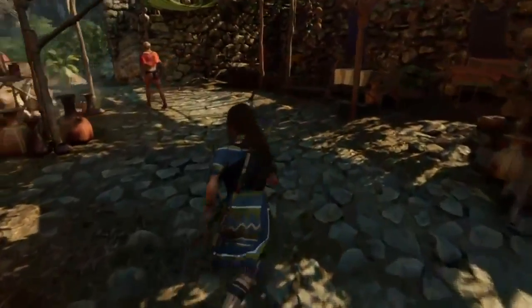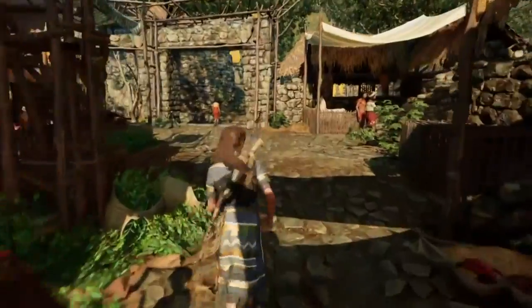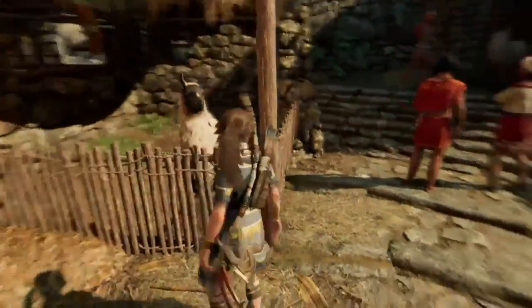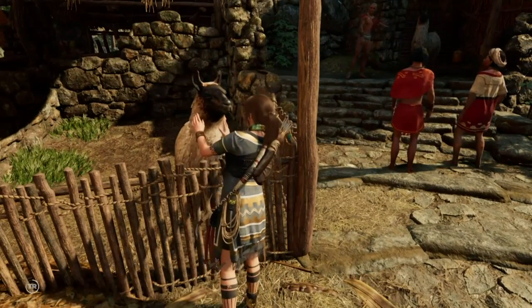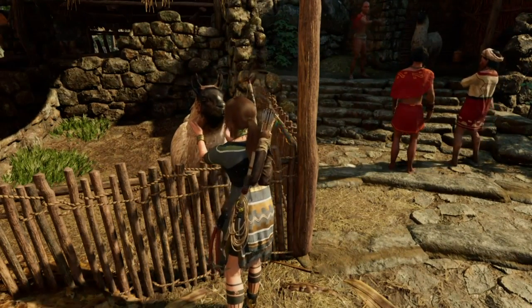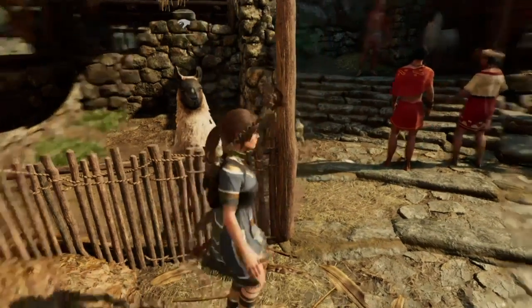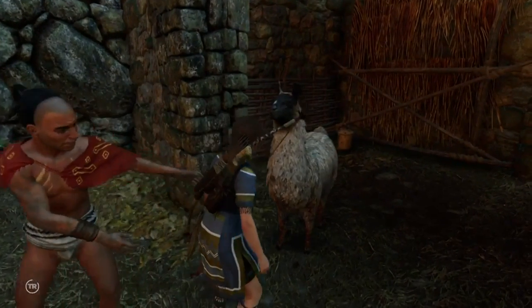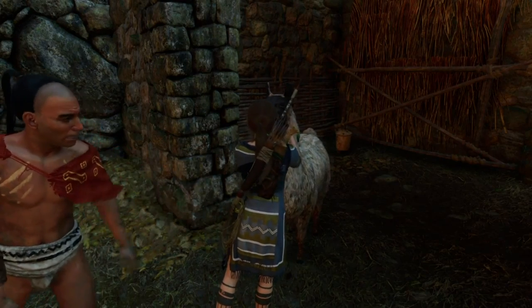The fourth one: go to the market area of Paititi and head to the back side — there should be two llamas together near the cooking area. Then if you go up those little stairs there's another one, and that's your five. There are more llamas scattered around and I'll show them in the video as well.